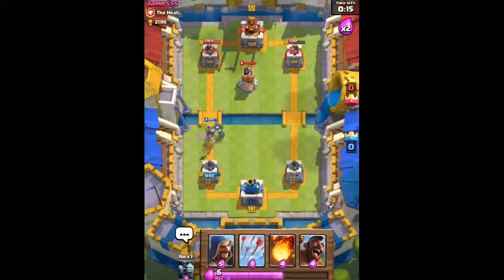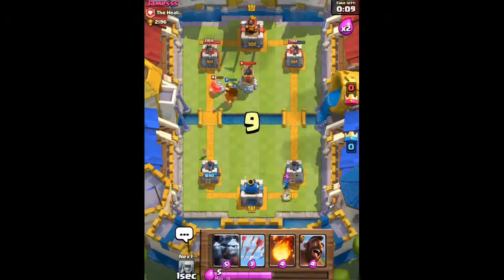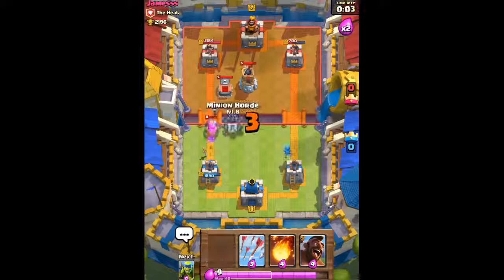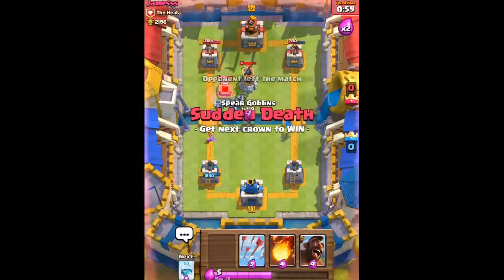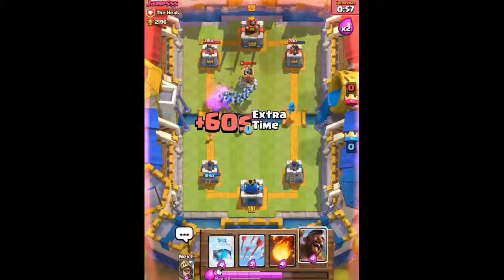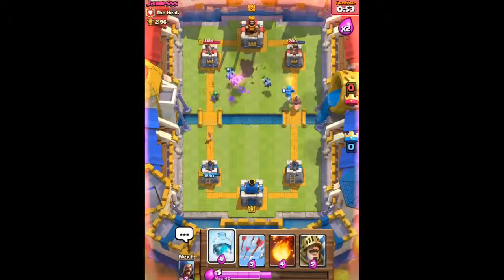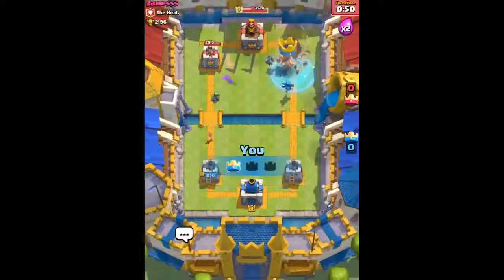His tower on the right only has 700 HP, so we just need our Hog Rider to target his tower. We send out our Wizard, then our Minion Horde to quickly take out the Bomb Tower and Tombstone. Then we send out our Hog Rider on the right side — and Freeze. That's gonna be game. Great game.